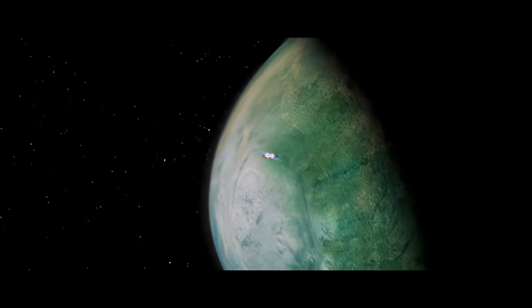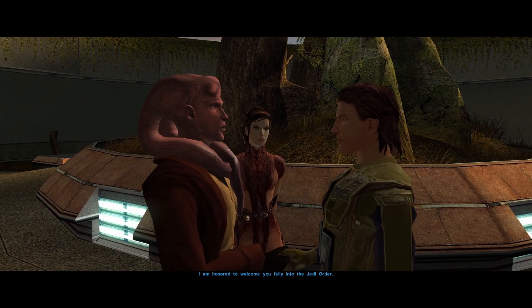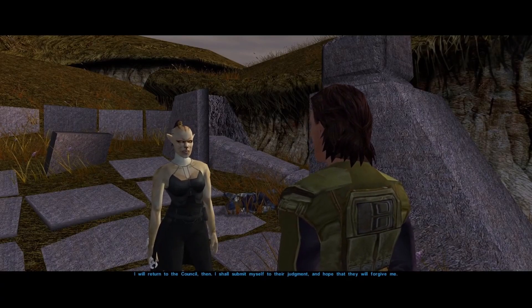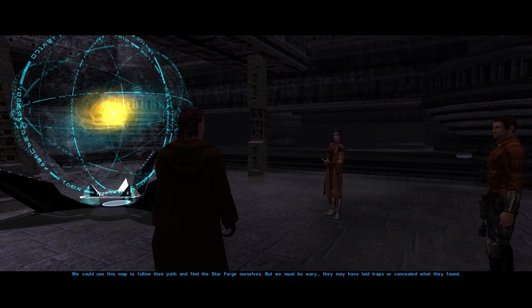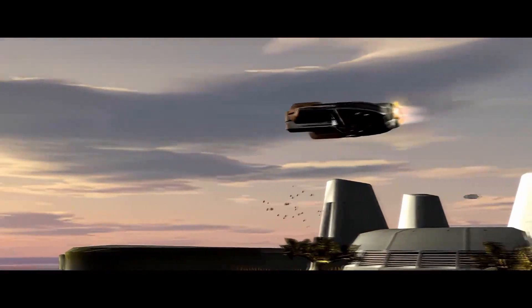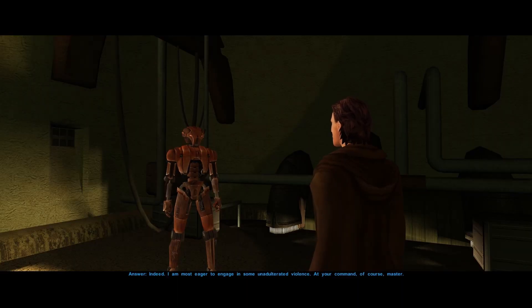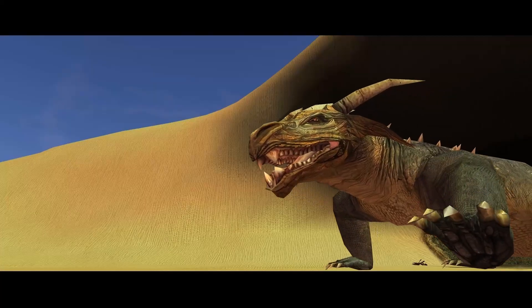The crew heads to Dantooine, where the Republic soldier is found to be force-sensitive and hurriedly inducted into the Jedi Order. After rescuing Juhani from the Dark Side, he is made a Padawan. His mission is to locate several star maps that point toward the location of something called the Star Forge, which may be the key to stopping Darth Malak's forces. The search takes the Padawan and his companions to several planets. On Tatooine, they purchase an assassin droid called HK-47, do some diplomacy with the local sand people, and recover the star map from the cave of a Krayt Dragon.